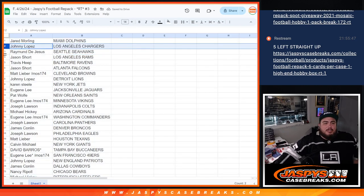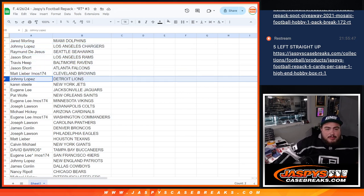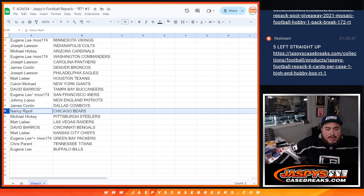Jared with the Dolphins. Johnny with the Chargers. Raymond with the Seahawks. Jason Short with the Rams. Travis with the Ravens. Jason with the Falcons. Matt with the Browns. Johnny with the Lions. Karen with the Jets. Eugene with the Jaguars. Pat with the Saints. Eugene with the Vikings. Joe with the Colts. Michael with the Cardinals. Eugene with the Commanders. Joe with the Panthers. James with the Broncos. Joe with the Eagles. Matt with the Texans. Calvin with the Giants. David with the Bucs. Eugene with the 49ers. Johnny with the Patriots. James with the Cowboys. Nancy with the Bears. Michael with the Steelers. Matt with the Raiders. David with the Bengals. Matt with the Chiefs. Eugene with the Packers. Chris with the Titans. Eugene with the Bills.